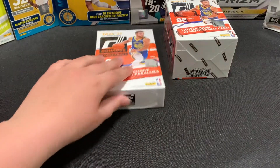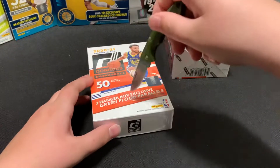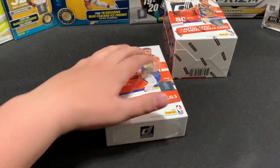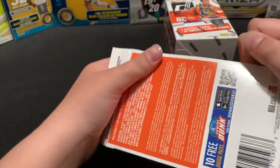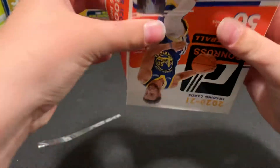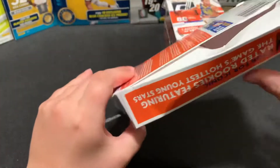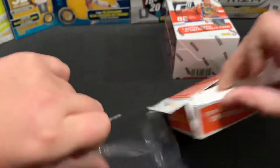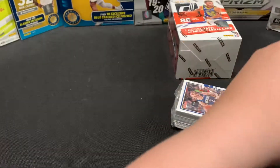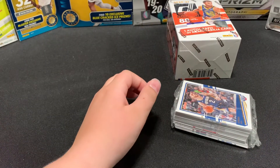Maybe to put in three — hanger box exclusive green flood. Moving on to the hanger. I like what they did with the Mosaic football — they put it in like a little box inside a box.